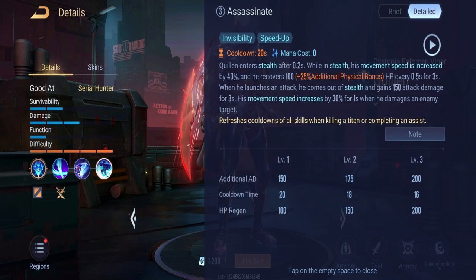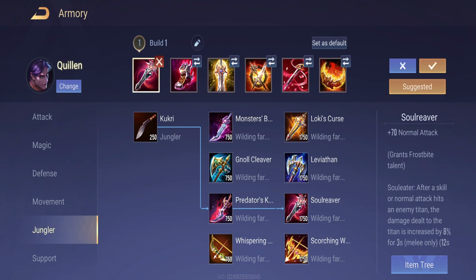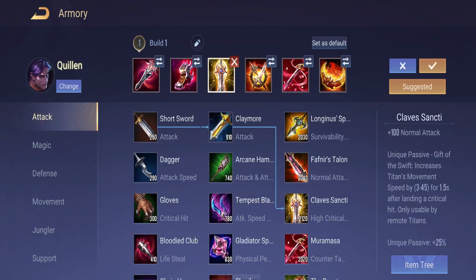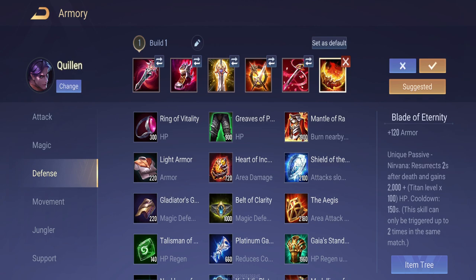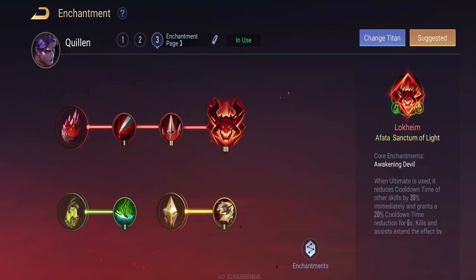This build is for an assassin. It uses a jungle item. Other players use sprint boots because it needs high mobility. It is invisible in gameplay, so it needs some advantage and enhancement.